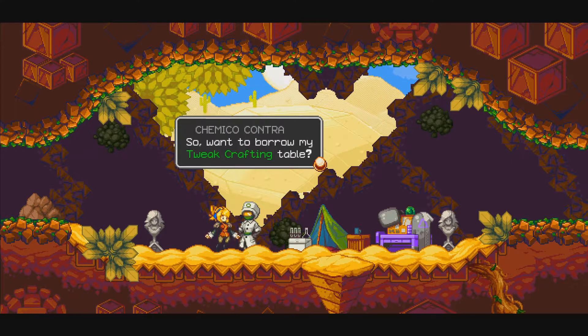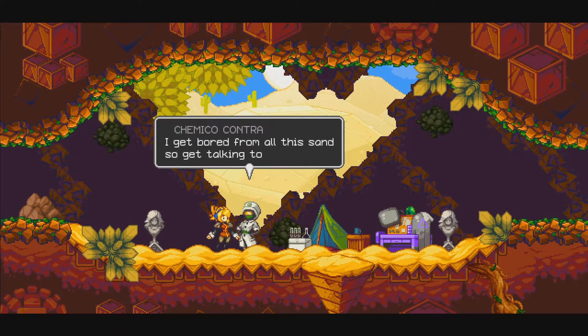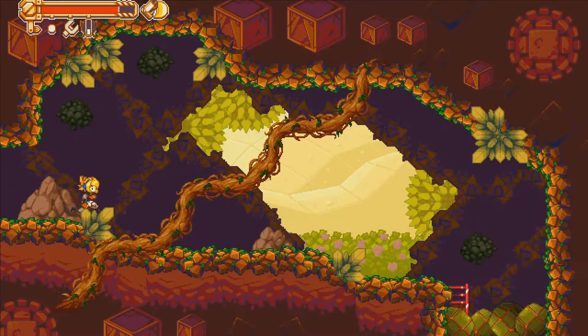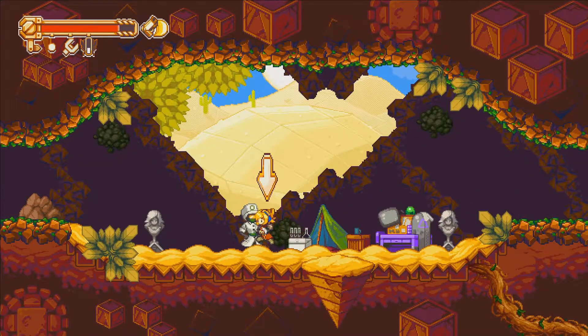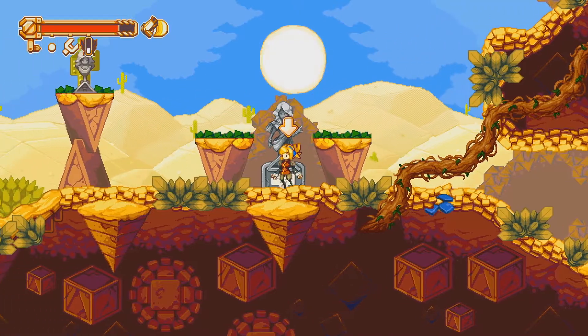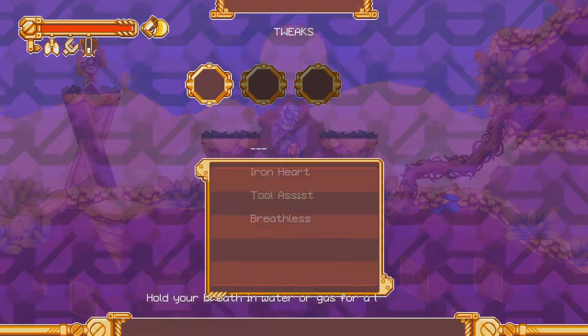The NPC says: 'Wanna borrow my tweak crafting table?' — I already did, you must not have been paying much attention buddy. What's further past here? Nothing I can get to at least right now — dead ends as I thought, but also useful stuff. So good thing I headed back. Let's equip Breathless.